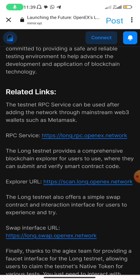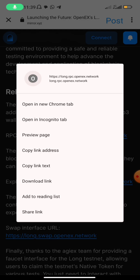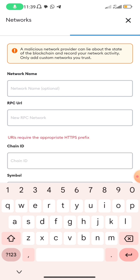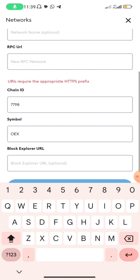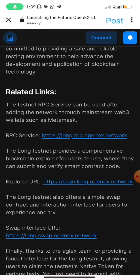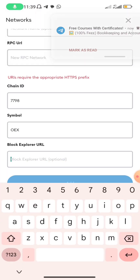You copy the RPC link address and paste it here. Then you add the Chain ID, which is 7798. The symbol is OEX. The block explorer is here — you copy it and paste it here. But I won't actually advise you much to do that manually.